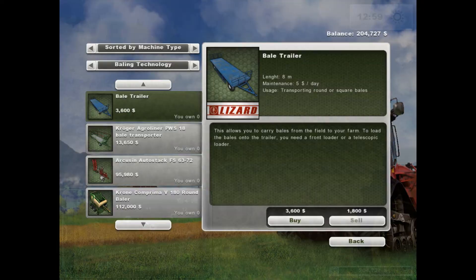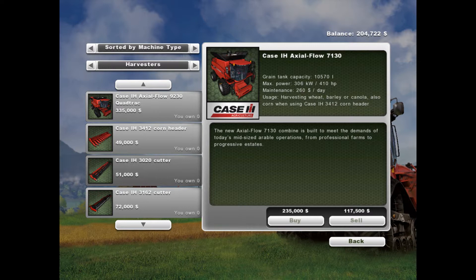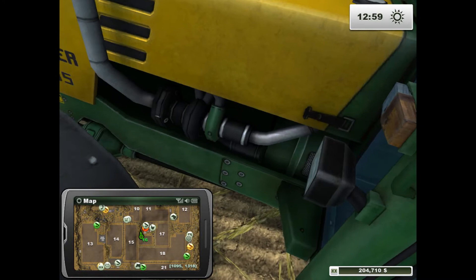The combine is $235,000, and with the head add another $50,000 — so around $285,000–$286,000 total. We've got a lot more money to go. Come on, mowing missions — we need mowing missions!